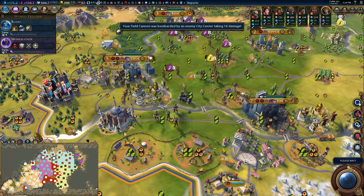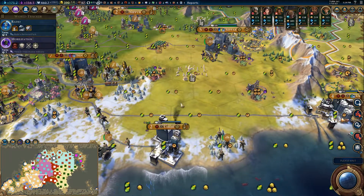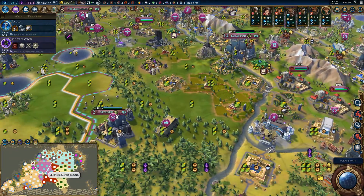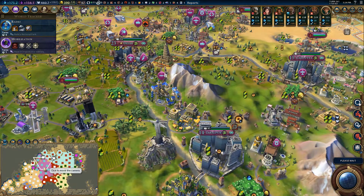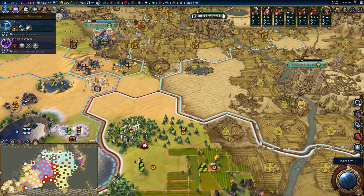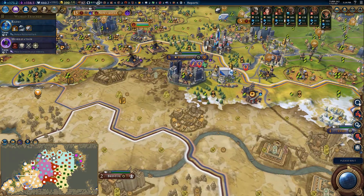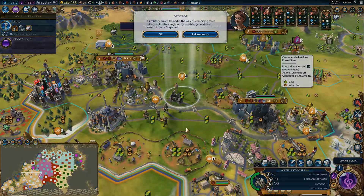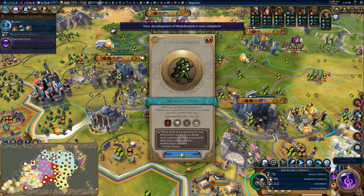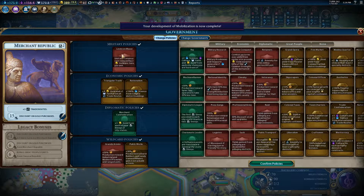So mobilization next turn. We can get our units combined into armies now and be even more effective. Our military is now trained. Conscription is gone and now it's time for levee en masse.